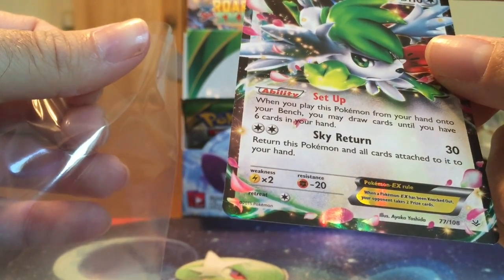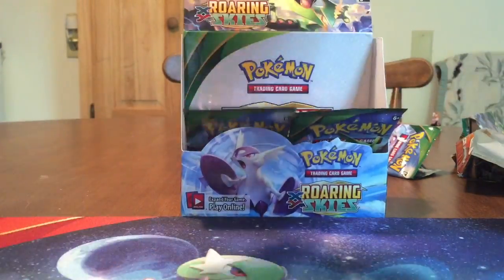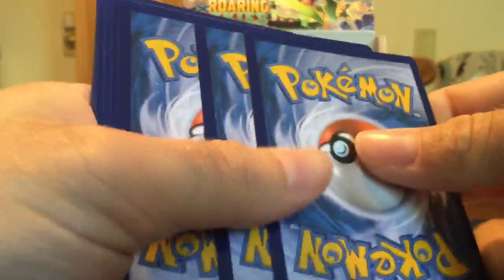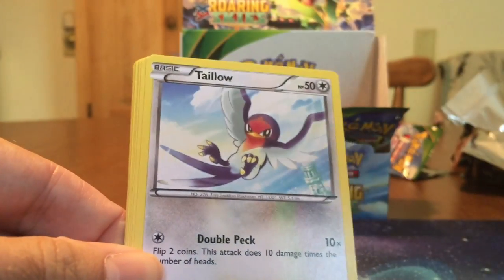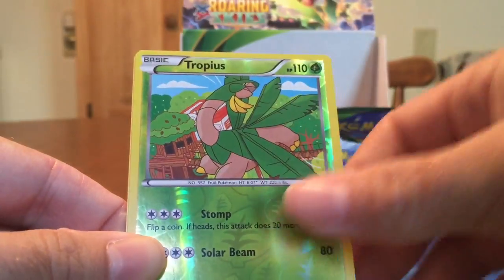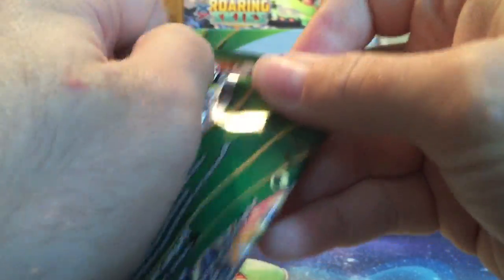When you play a Pokémon from your hand onto your bench, you may draw cards until you have six. So he might replace — it's like Jirachi — except it's not quite as good. Looks like it has 110 HP. I tried it — I like Sky Return though, he gives you a way to get it out of the way. I tried it in Rayquaza but he was too much of a target. Exeggutor, and there's our first Wailord — search for three Colorless Pokémon and put them into your hand. That speeds Rayquaza a lot. And we got another Skarmory. I do like that they put in some Colorless-style cards — Roaring Skies, and we haven't seen a lot of Colorless play in a while, so that's kind of cool.